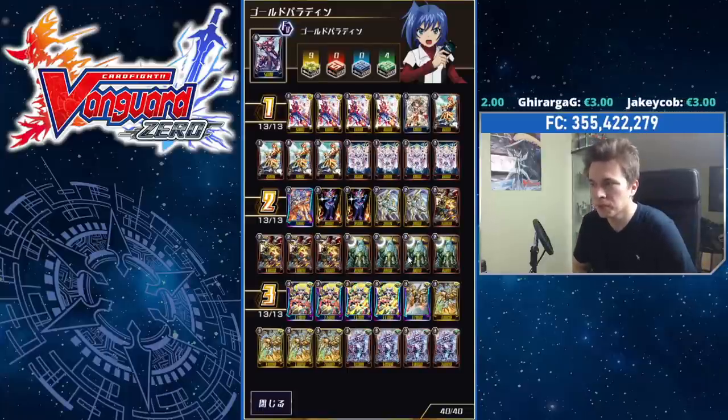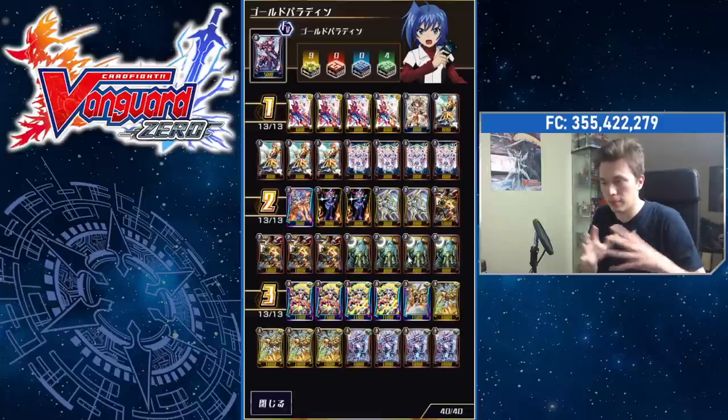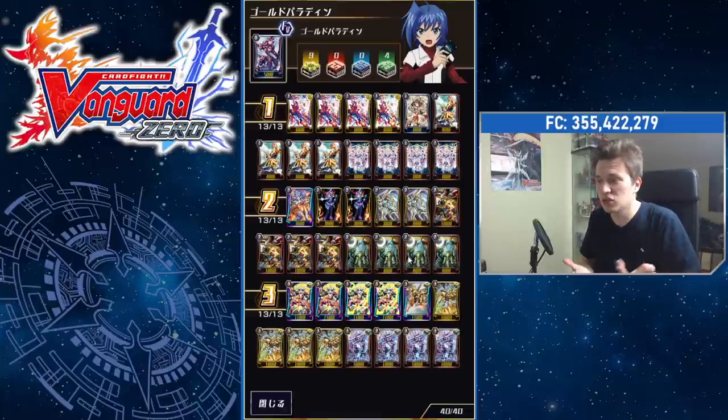This is labeled as the High Roll variant because it runs eight self-damagers and nine crits. Basically, what this deck wants to do is, optimally, go first, crit your opponent early, and then use the self-damagers to give yourself Limit Break faster, and then basically rush your opponent with a big full field, and essentially just hit them with a few crits and win that way.